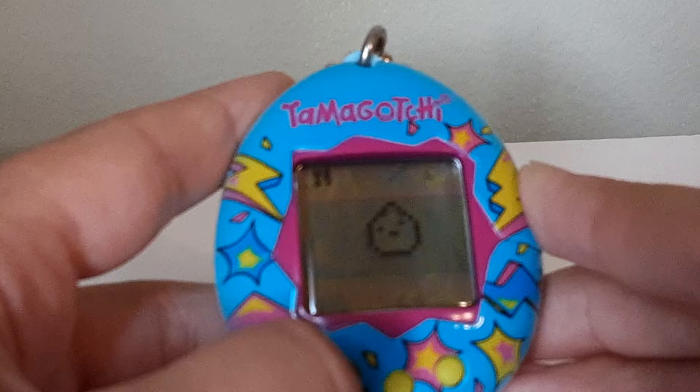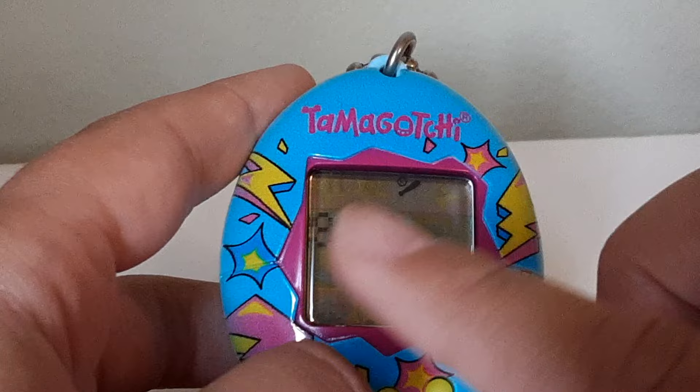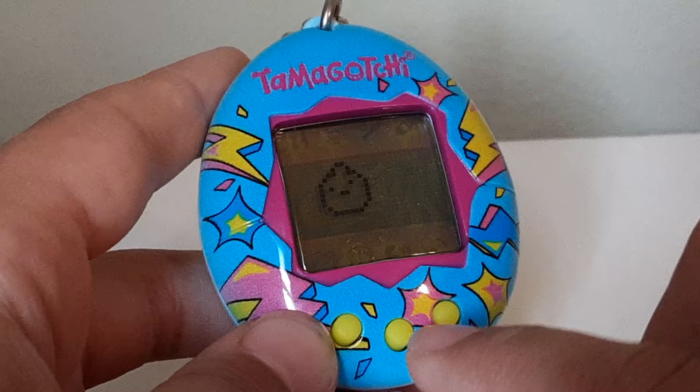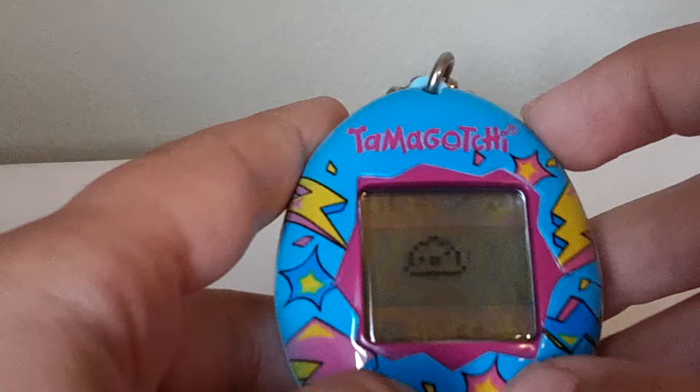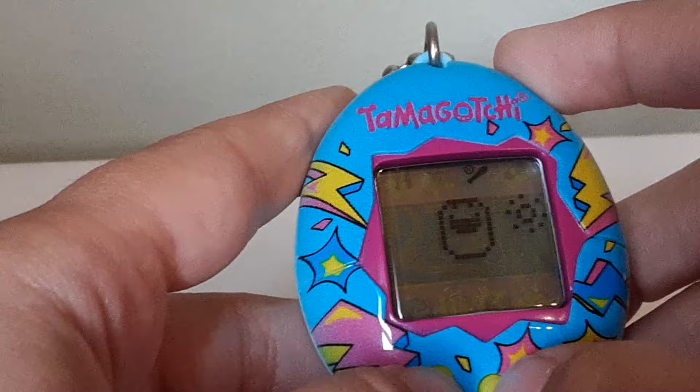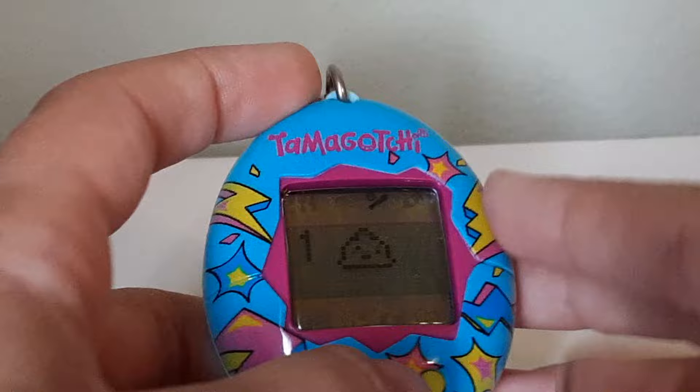When you play, it shows a bunch of hearts and a number from one to nine — it's basically a guessing game. You pick whether the next number is higher or lower. It's kind of like the Animal Crossing guessing game. If you guess right, your Tamagotchi is happy; if you guess wrong, it gets mad.